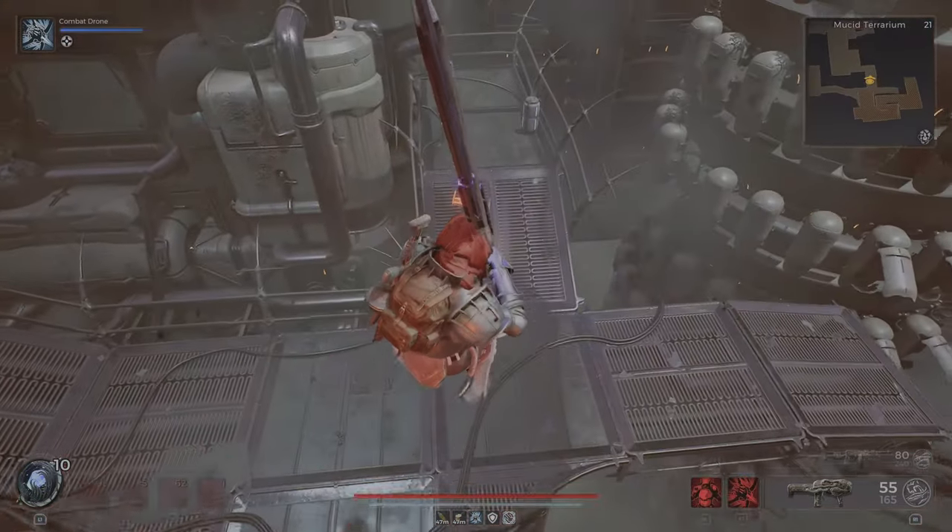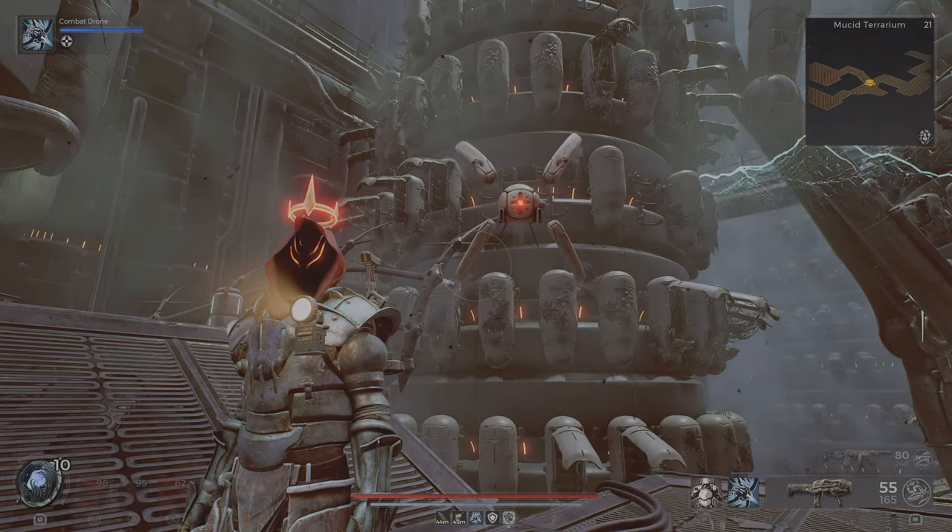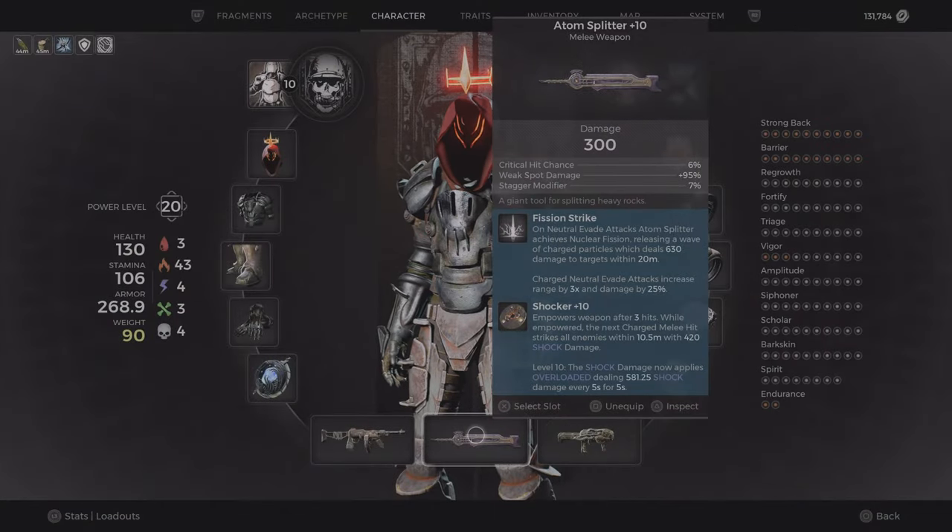And now we can jump back. This is what it does — the Atom Splitter with Vision Strike. On natural evade attack, Atom Splitter achieves nuclear vision, releasing a wave of charged particles which deal 630 damage to targets within 20 meters. And on charged natural evade attack, increase the range by 3 times and damage by 25%.